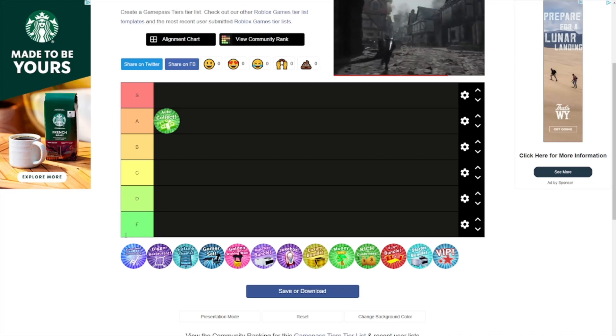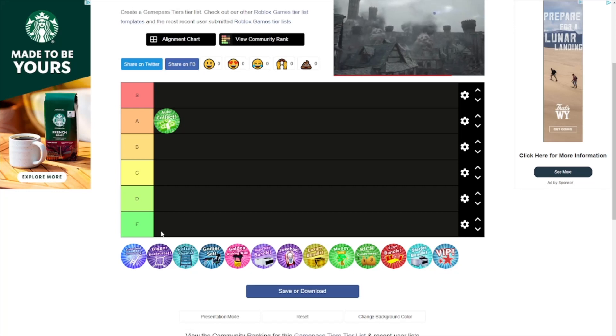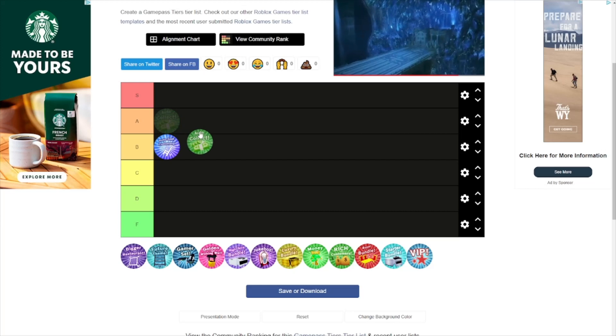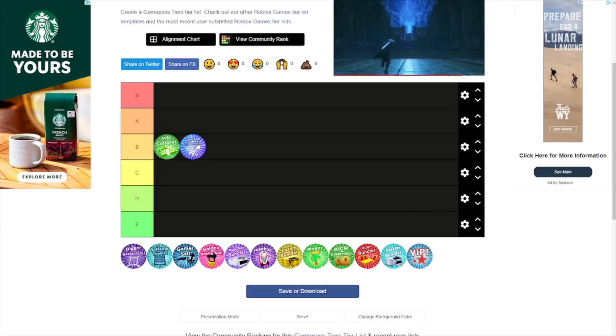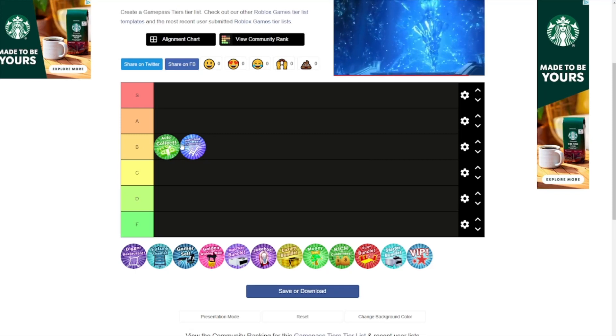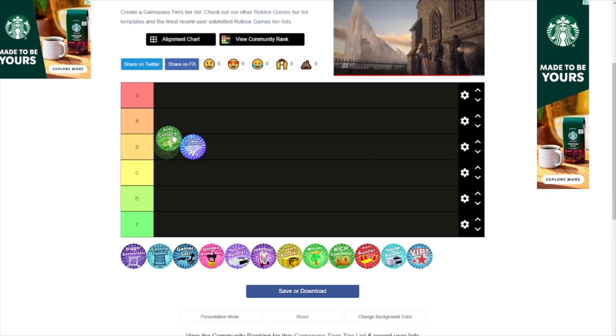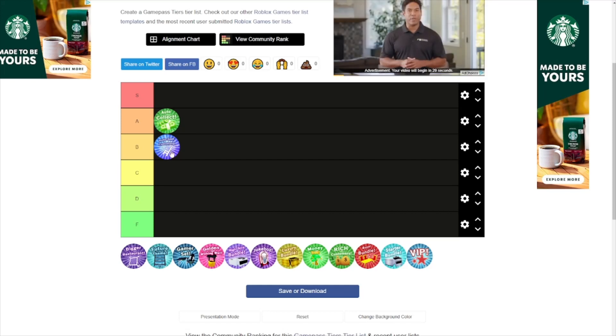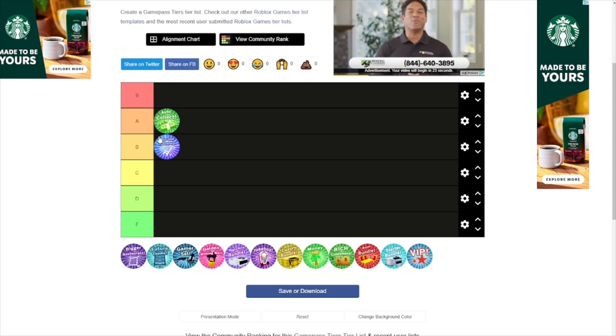Auto Seat Customers I'm gonna put at B tier. Auto Collect gets an A and Auto Seat gets a B, because if you guys have enough staff members then you shouldn't ever need to auto seat customers. With ten floor layouts though, I'd probably end up needing it at some point.